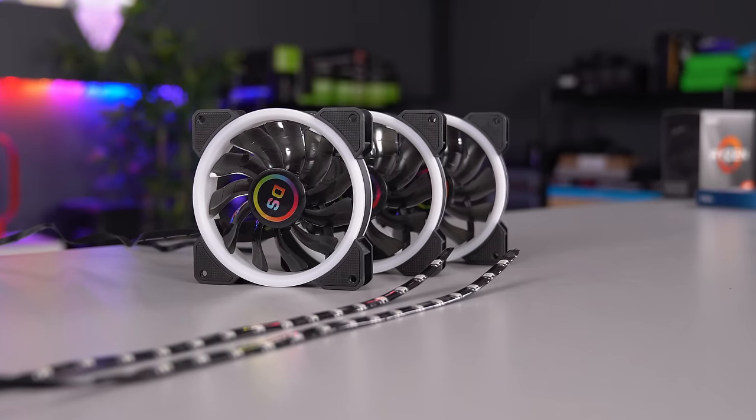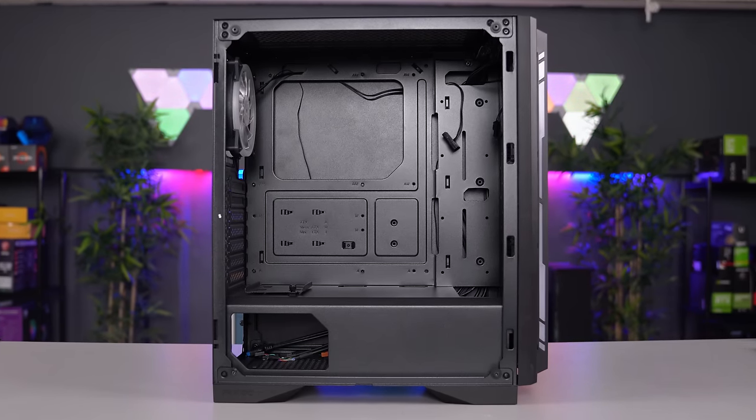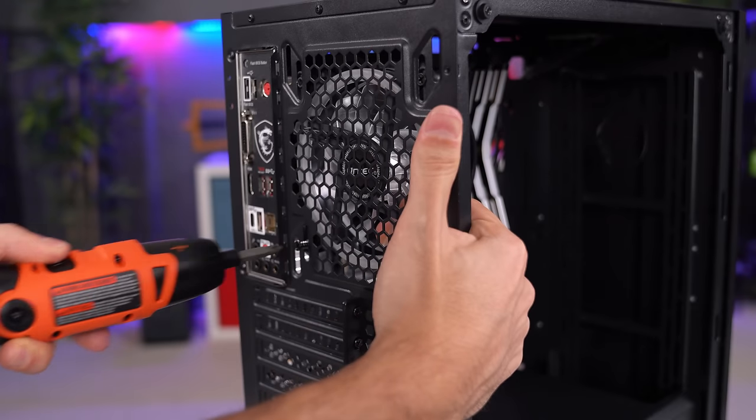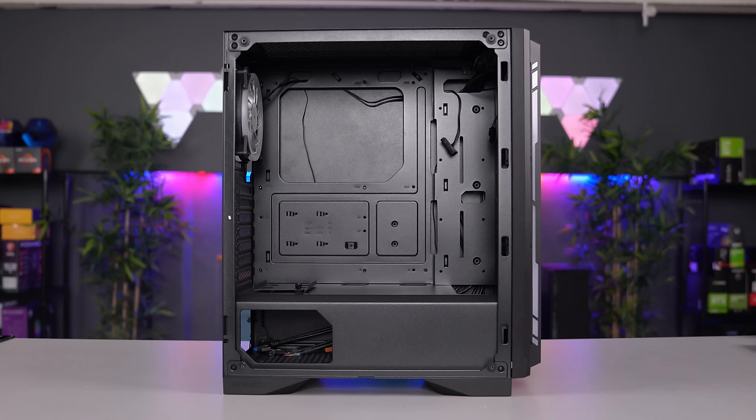Now it's time to install the fans in your case. If you're planning on keeping the stock fan in the back, you can leave it. But if you have a different set of fans, you can go ahead and remove it. We need to figure out what fan configuration works best for your case. I always recommend adding at least two fans in the front for intake and at least one fan as exhaust, either in the top or the back of the case — this will help keep positive airflow and cool the components down. I recommend going with a four-fan configuration: two fans as intake in the front and two as exhaust on the top and back.